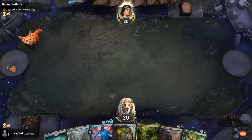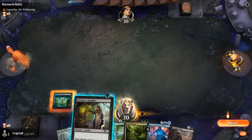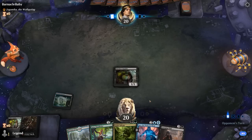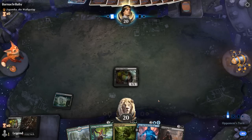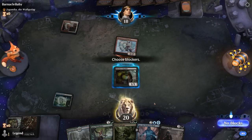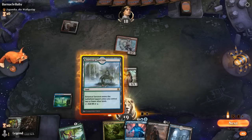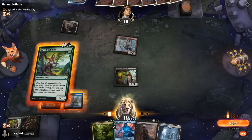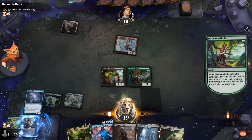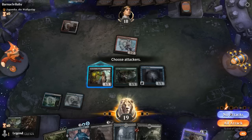Game 1: we're on the play with a keepable hand — plenty of enablers, 2 lands, and Salvage and Wayfinder to find more. We're up against what looks like a Gigathas companion red-white heroic deck. The first mill with Supplier isn't the most exciting, but we play Wayfinder and can maybe find a check land. We did mill Narcomoeba and Haunted Dead, though no Prized Amalgams in hand or graveyard yet, so we'll keep Supplier back.